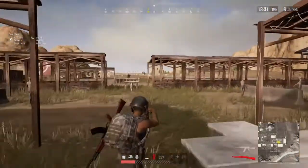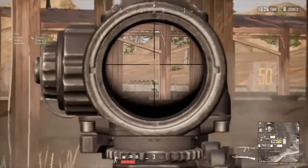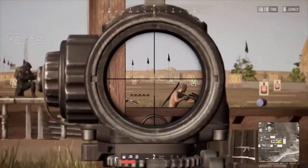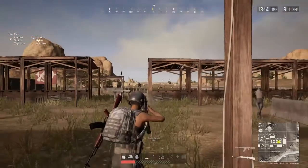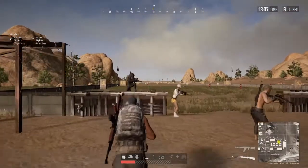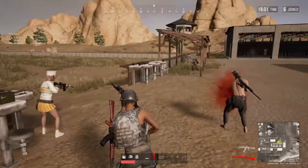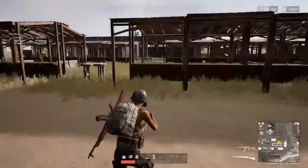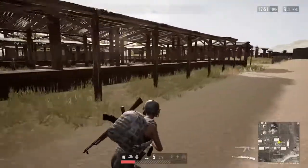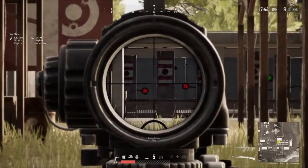You just get used to the feel of the gun. You can do things like stand here and go for a close one, then a middle one, then a far one. Especially with the longer targets, you start to get a feel for how much you need to lead the bullet, and an idea of bullet drop as well. These ones down here that pop out are really tricky to hit — quite hard to track with the sniper.